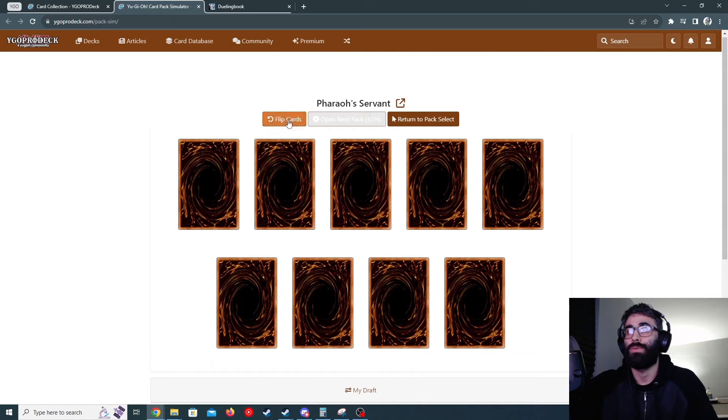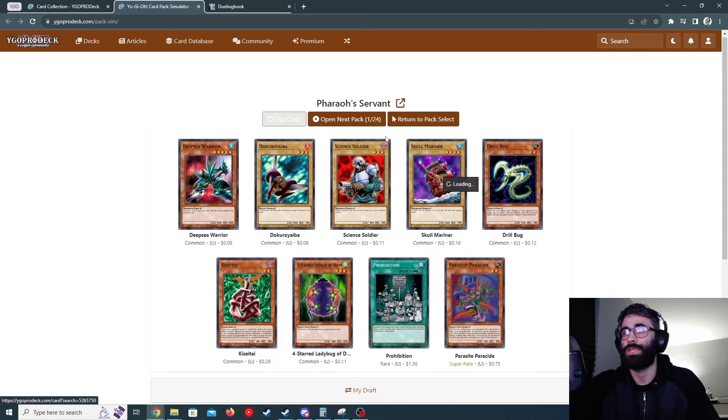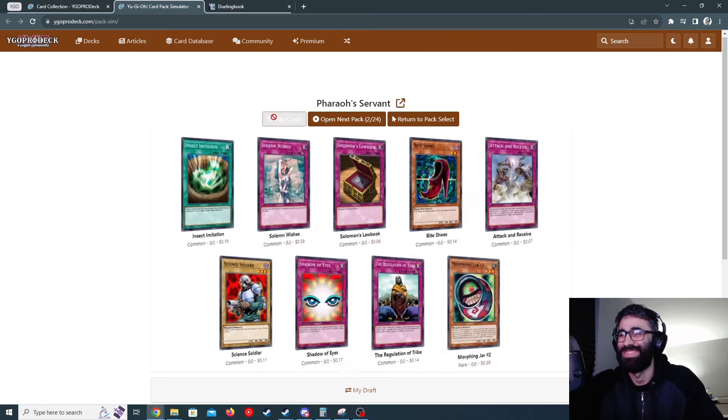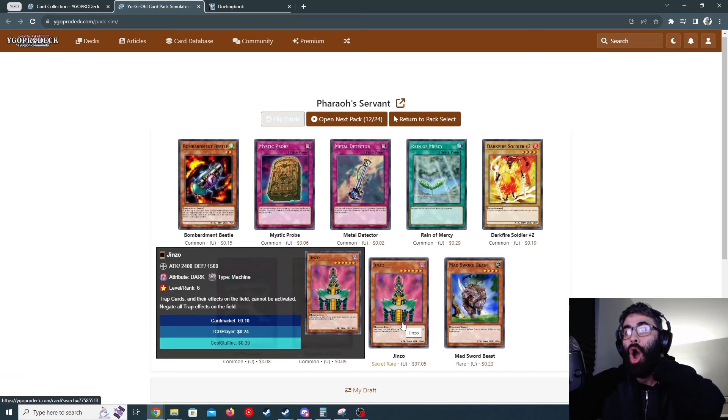Alright — Kenny's box. Secret rare first pack. Parasite Paracide — this is the card that people would steal out of somebody's deck when you were little. You'd walk away clean with it after picking up your cards. Morphing Jar Number 2 — not quite Morphing Jar. Nobleman of Crossout — Fraser doesn't like setting monsters but doesn't have much choice right now.